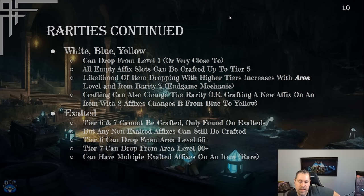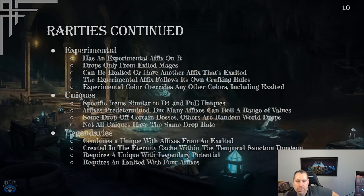Tier 6 affixes can drop from area level 55 and up — roughly late campaign into early endgame. Tier 7s require area level 90 and up, which is mid-endgame territory around empowered monoliths. You can have multiple exalted affixes on one item — two tier 6s, or a tier 7 and tier 6 — though getting more than two is increasingly rare, and four exalted affixes on a single item is essentially unheard of.